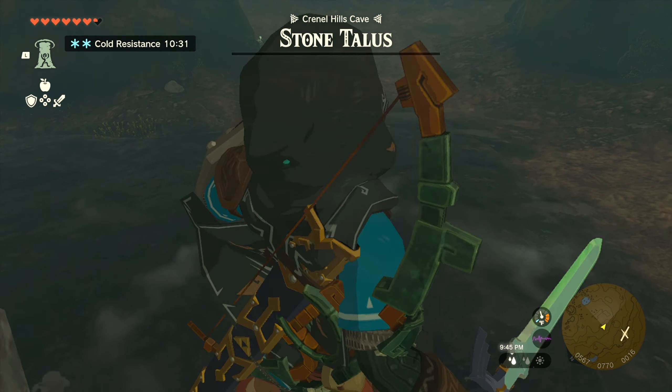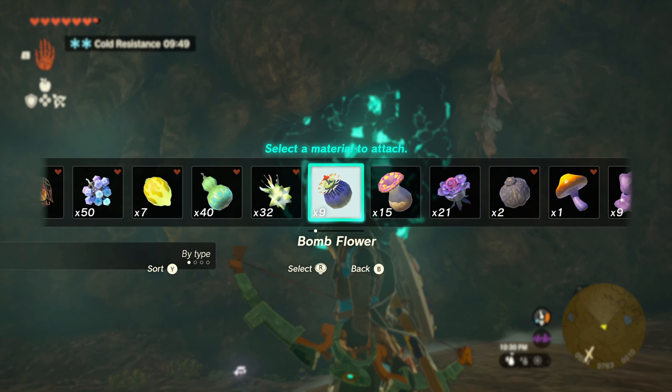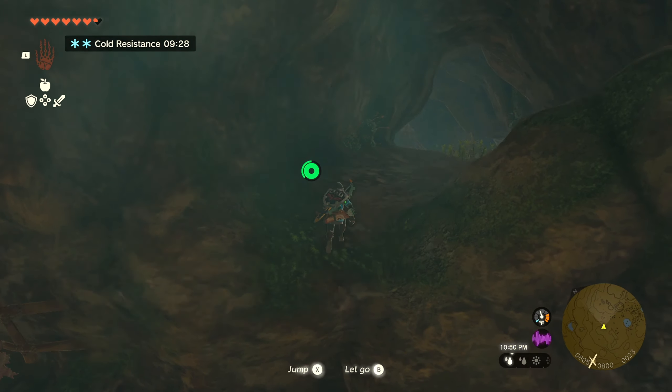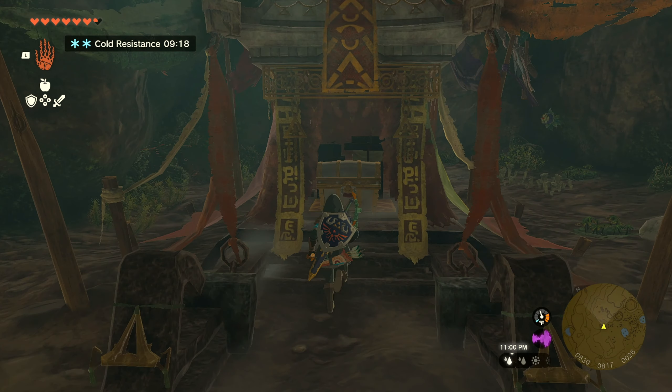When the Stone Talus is defeated, look for a cluster of Luminous Stone on the wall in between two posts with cloth hangings. Destroy this stone cluster and climb up through the hole that was just created — there you will find a chest containing the Barbarian Armor.